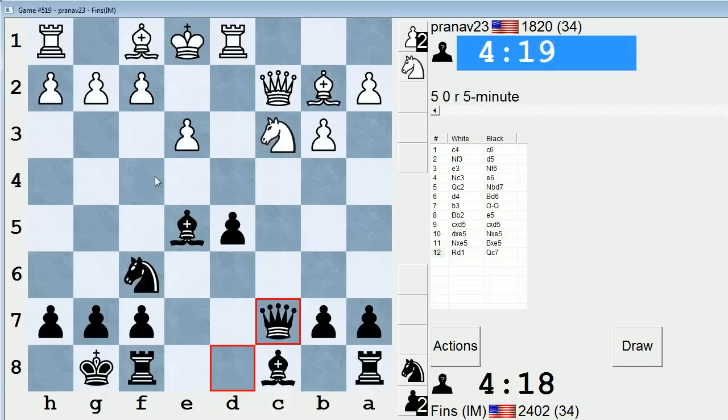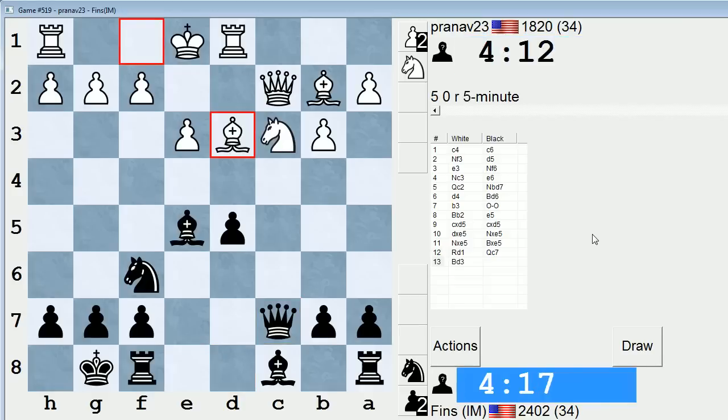And also, the threat on the h2 pawn is irritating for him. Possibly I can get him to overreact and play a move like f4. He plays bishop d3 — that could be smart. But now I'm thinking just bishop g4. I don't want to take on h2; that'd be kind of foolish to take this pawn, especially before he's castled.